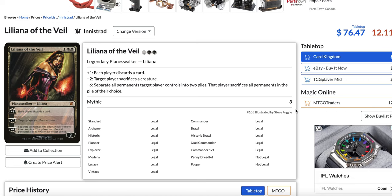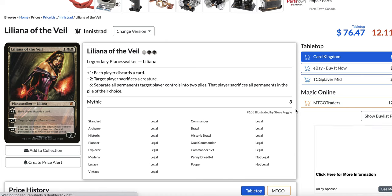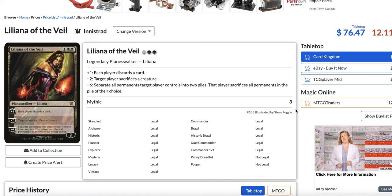The number 5 card I want to talk about is Liliana of the Veil. I know this is not a card that fell off completely in Modern, but this used to be — along with Jace the Mind Sculptor — like the best Planeswalker in Modern, especially before Jace got unbanned. It's 1 generic black black for a 3-loyalty Planeswalker. Plus 1: each player discards a card.